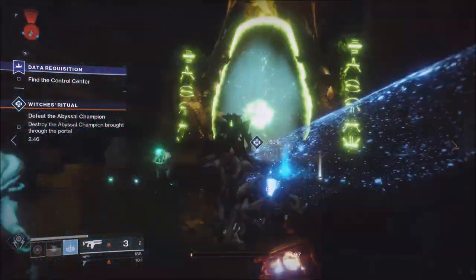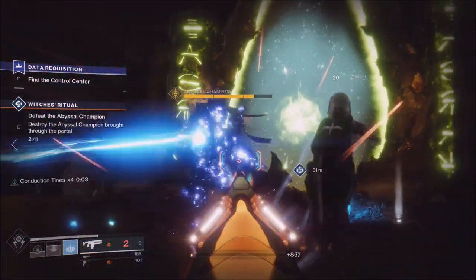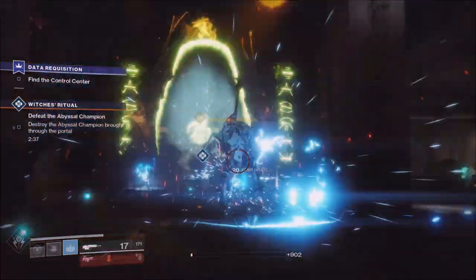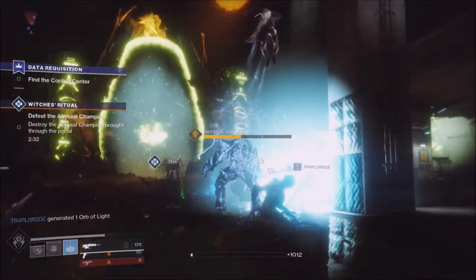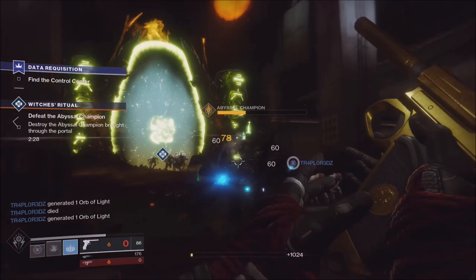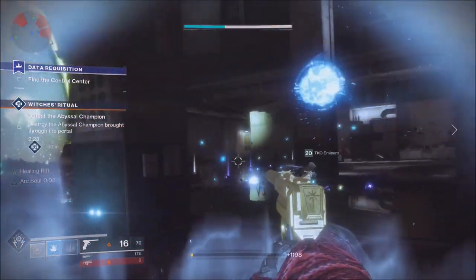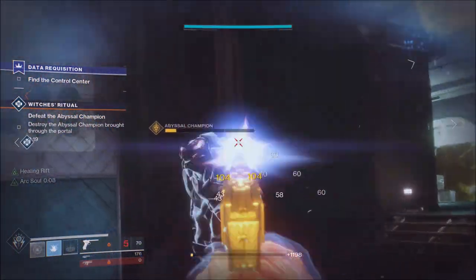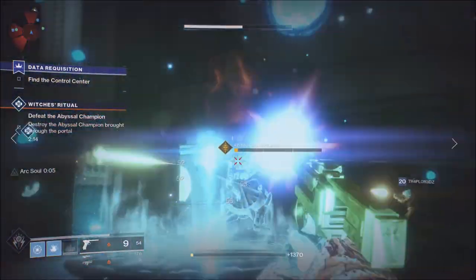For this video I am going to be giving away three winners, and each winner will get either a Poptar XP code or a Rockstar XP code, or Titan, Warlock, Hunter gear — whatever you guys want, the winners can choose. All you have to do is like this video and comment down below what your favorite Destiny 2 exotic is so far. Follow that with hashtag Destiny 2 and you will be entered.